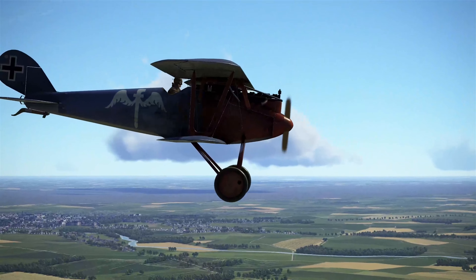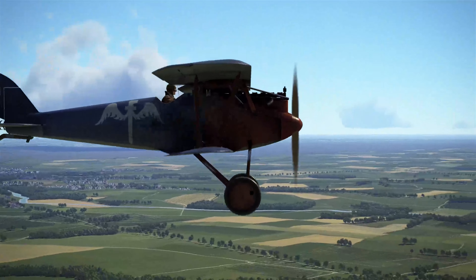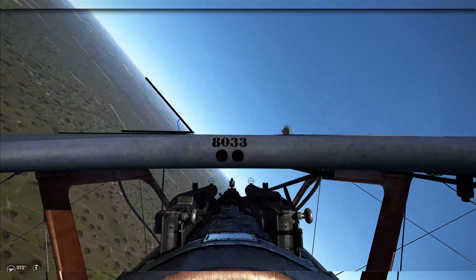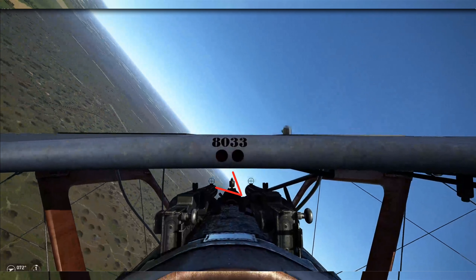Adding power adds lift, which means you go up. Decreasing power reduces lift, which means you go down. So with this theory, you can see that a slightly steeper angle of bank means you have to hold the nose up slightly higher.